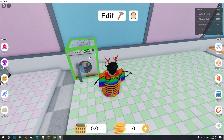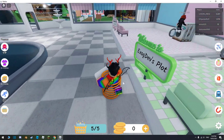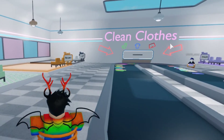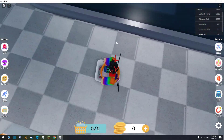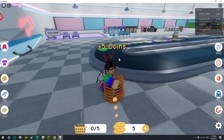There we go, now it's done. So if I click these, now I have this. Now what do I do with these? Clean clothes — that's probably where I put them. There's barely anything in there. Click that. Five coins!